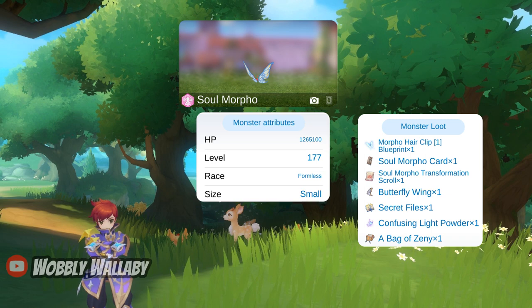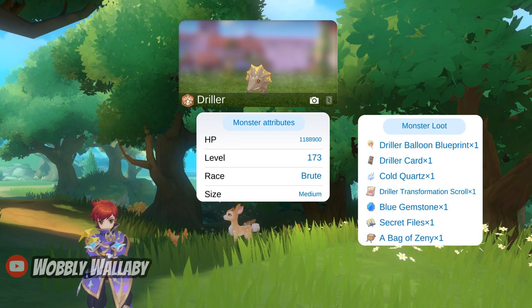Next is Soul Morpho. It's ghost, formless, and small. If you hit this with neutral damage, you deal 25% damage to it, so that's really bad. Make sure you're using an elemental converter if you're fighting these monsters. Next is Driller, which is earth, brute, and medium.